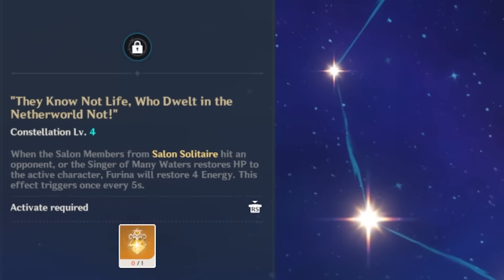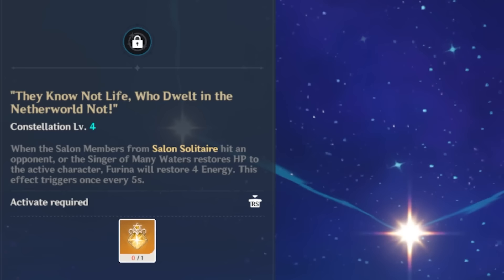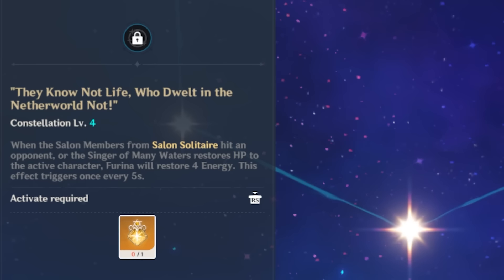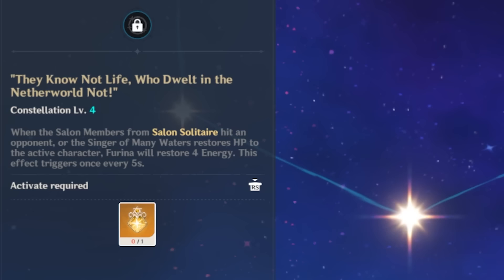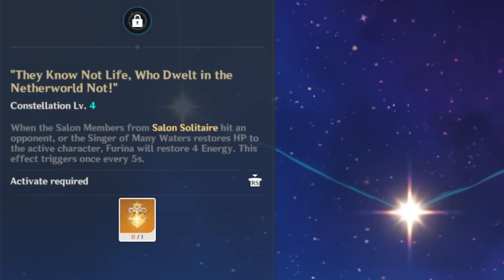C4 grants Farina 4 energy when the salon members attack or the Singer of Many Waters heals, once every 5 seconds. Depending on timing, this gives Farina 20 to 24 energy per skill cast — a third of her burst energy recovered at minimum without teammates or natural energy particles included. This really frees up her build and makes her feel much more consistent. I give it a 4. C5 raises her skill talent level by 3 — more personal damage and heals. It's alright.